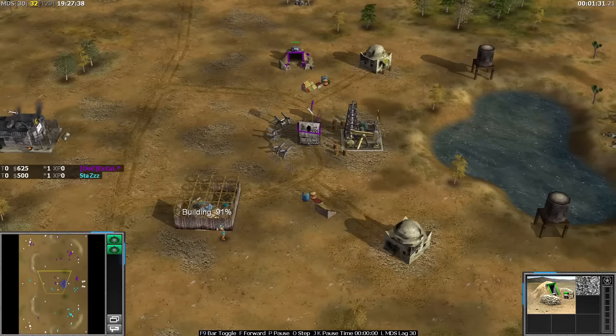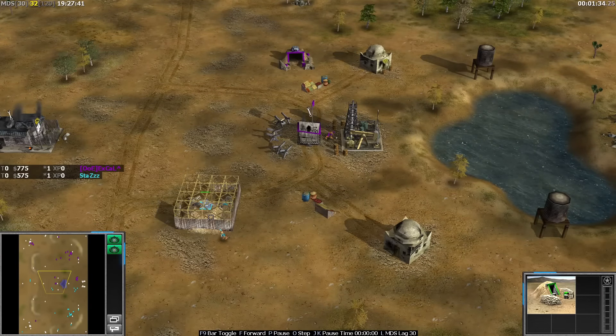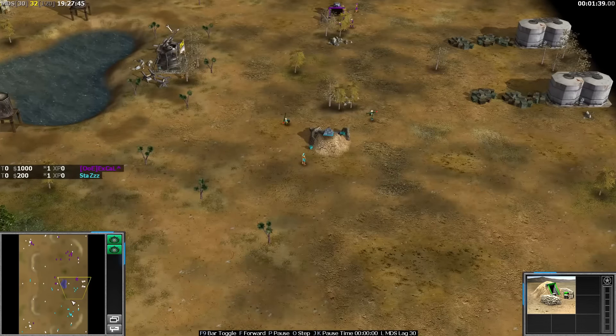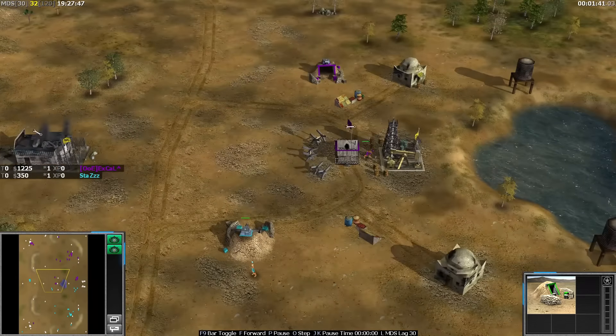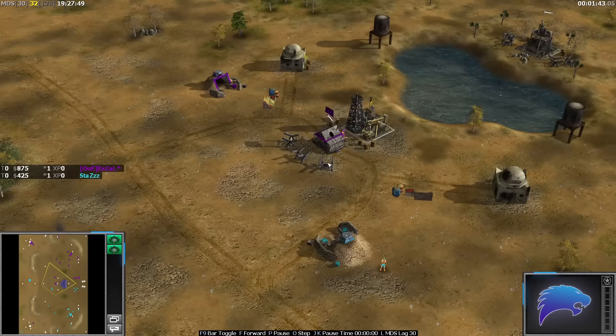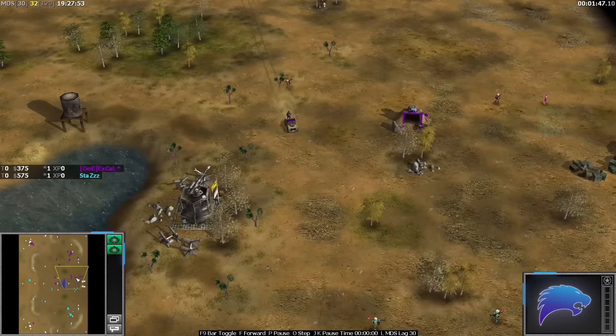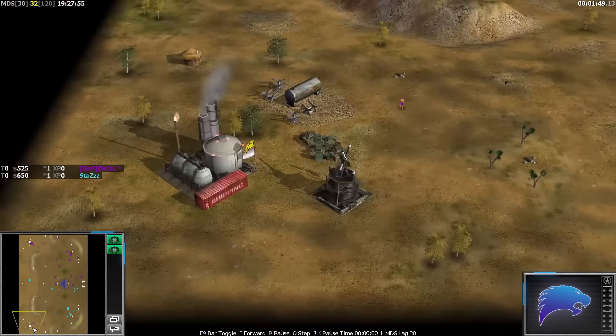X-gal has the middle advantage but the problem is those tank traps are actually blocking the line of fire to that tunnel. Lucky for Stas there — he will actually finish that tunnel. Perfect block from the tank trap. We've got a worker down in the bottom left from X-gal — basically a scout worker.